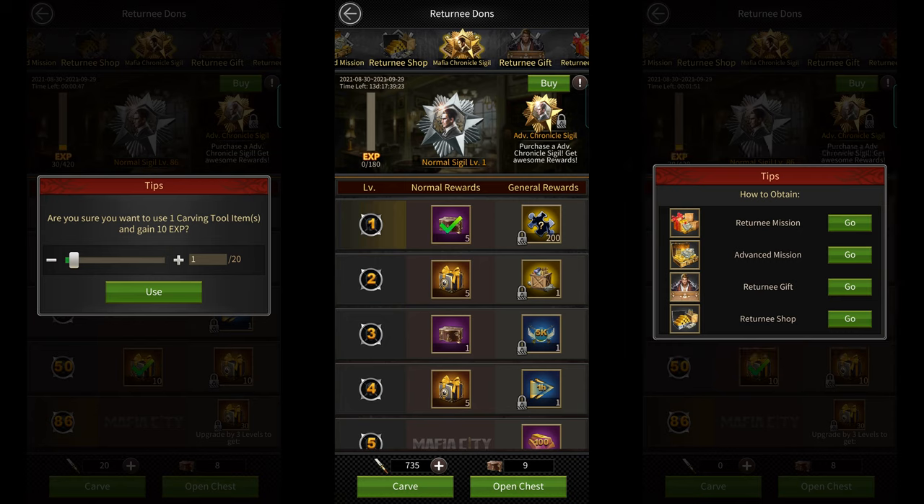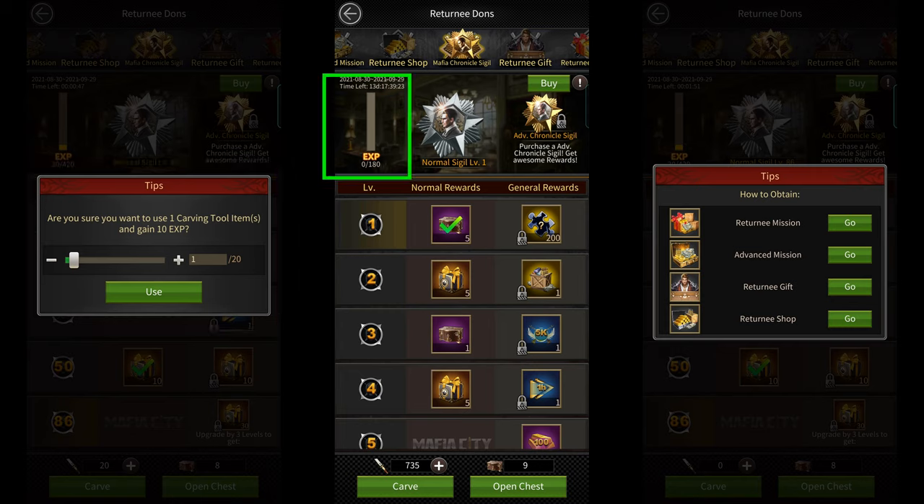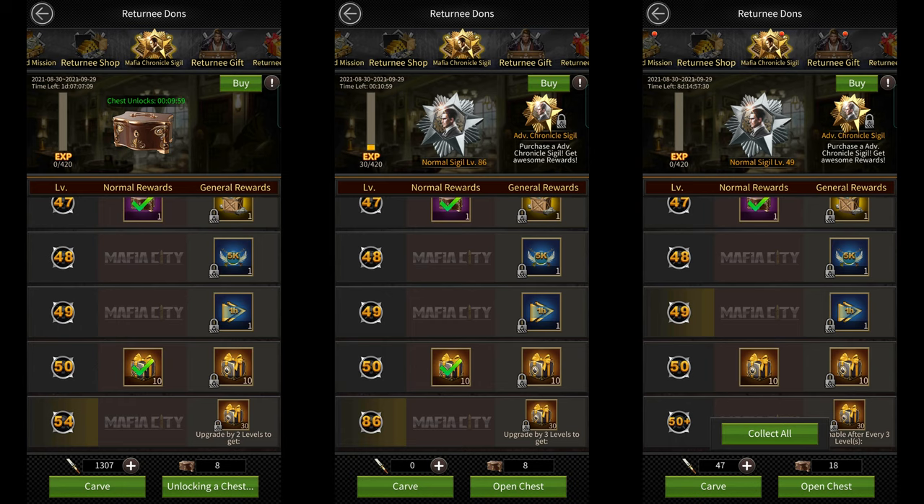Each carving tool that you use will give you 10 experience. In order to upgrade your Sigil from the first level to the second, you need 180 experience points, or 18 carving tools. After that, the experience requirement goes up by 5 per level, all the way up to level 50, where it costs 420 points to go from level 49 to level 50. After that, the cost of each level is fixed at 420 experience points forever.